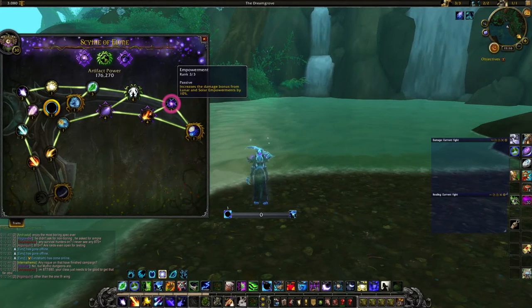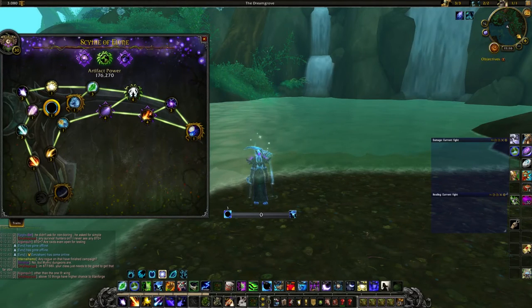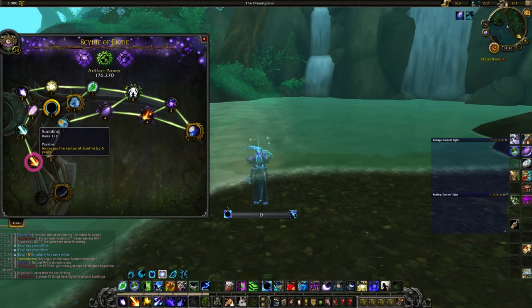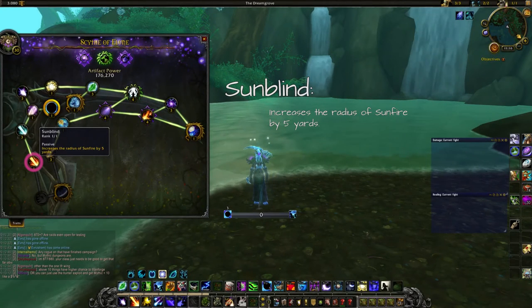After Empowerment we jump to the left and take Sun Blind, which increases the radius of Sunfire by 5 yards. This is pretty nice in Mythic Plus dungeons or in scenarios where many adds are spread out and you don't have to waste 2 or 3 globals getting Sunfire on every target.